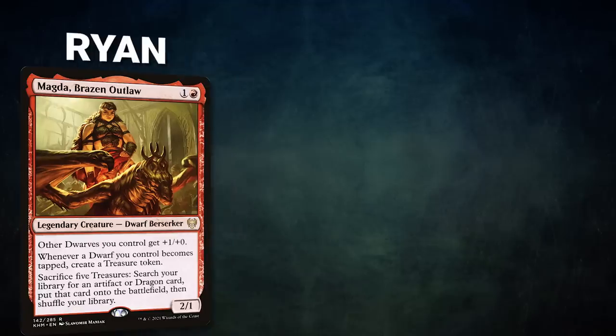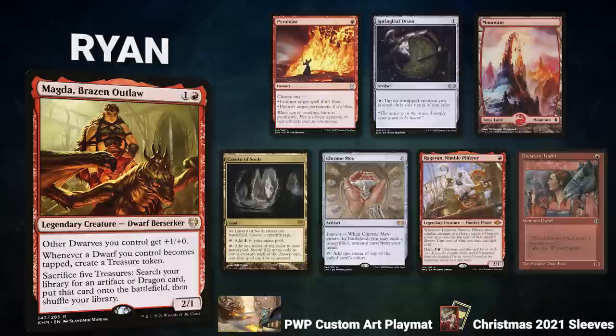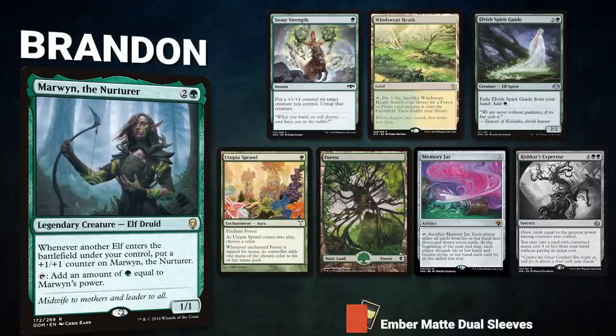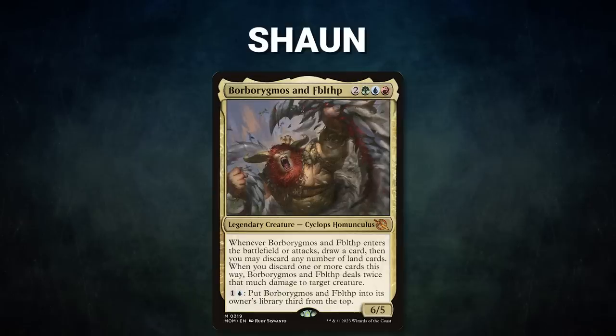Ryan's opening hand contains a Pyroblast, Springleaf Drum, Mountain, Cavern of Souls, Chrome Mox, Ragavan Nimble Pilferer, and a Dwarven Trader. Next we have our Mox Pearl patron Brandon piloting Marwyn the Nurturer. This is a storm deck that tries to use untap and pump effects to make Marwyn huge and then create infinite mana to win the game. Brandon's opening hand contains a Stony Strength, Windswept Heath, Elvish Spirit Guide, Utopia Sprawl, Forest, Memory Jar, and his London mulligan is a Rishkar's Expertise.